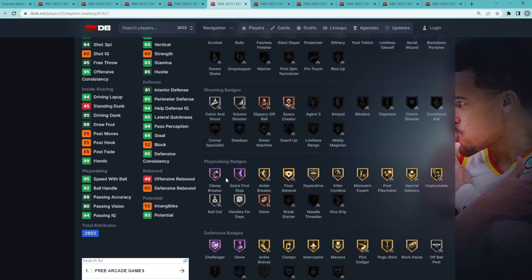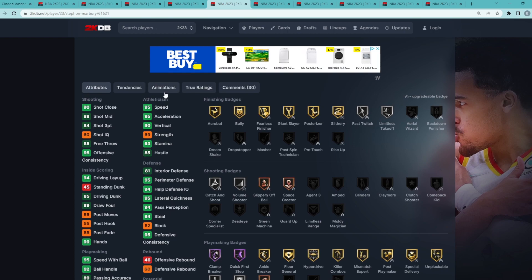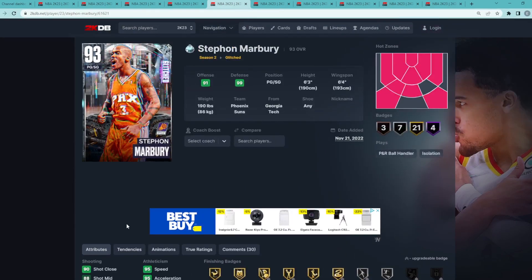Marbury comes equipped with two of the best Hall of Fame badges in the game — Clamp Breaker and Quick First Step. Those are two really key badges to have on any point guard in MyTeam. Overall, Marbury is my fifth best diamond card.